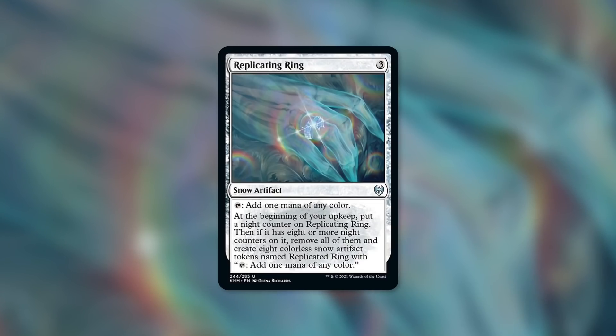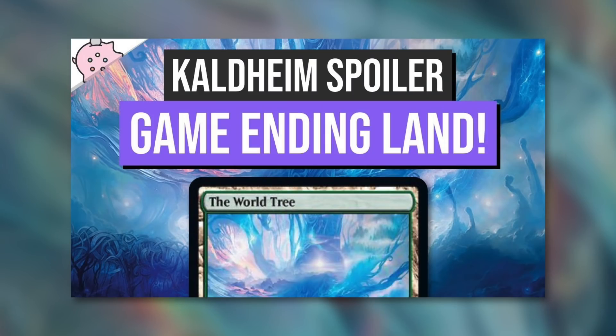Before we go into ways to speed this up, I just want to make a quick note that there's another potential achievement to unlock in Kaldheim with the World Tree. So if you haven't seen that episode, make sure you check out that episode on the game-ending land. Lots of cool things are happening in Kaldheim. So let's talk about some cards that can help with Replicating Ring.